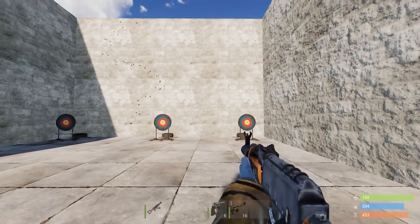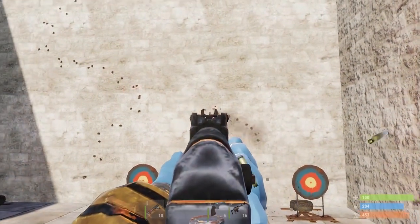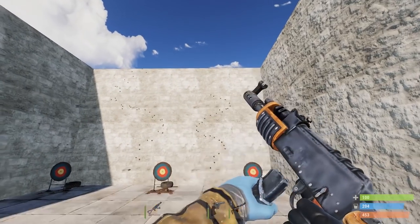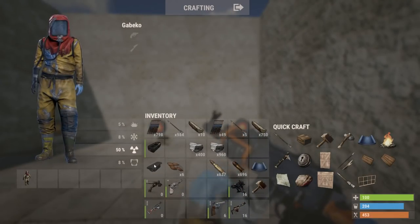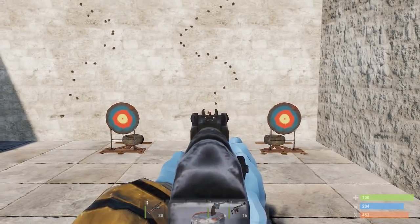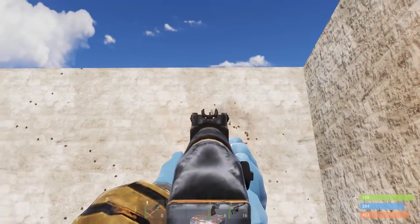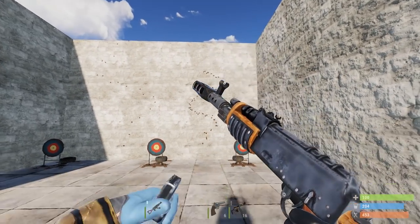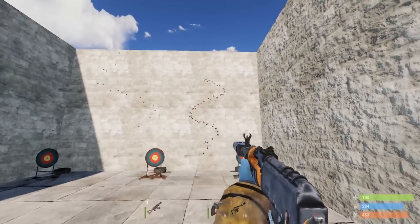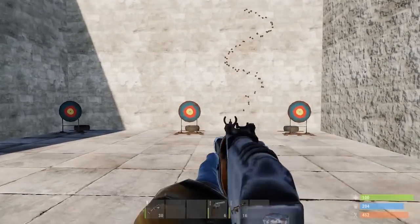Now for the big bad boy — the AK. Many people have been wondering how to control it after the newest addition and after they changed the recoil pattern. I tried putting on a weapon laser sight and a muzzle brake to compensate for the recoil, but as you can see, it's almost practically the same. The only help I can give is that you have to practice a lot — on a wall or on a server with bots.